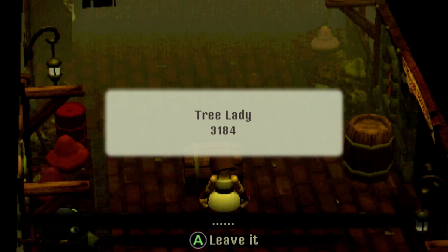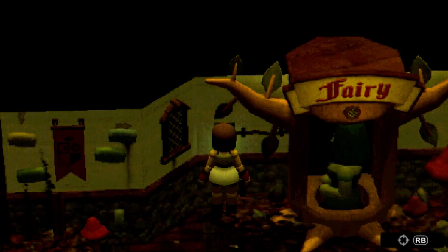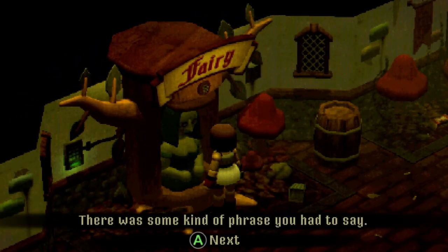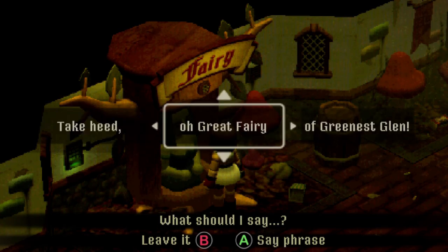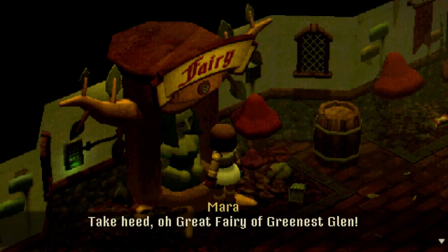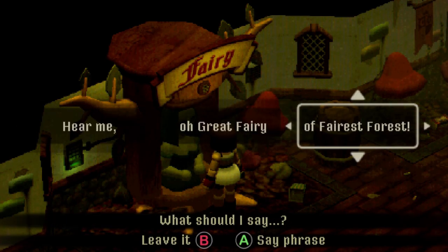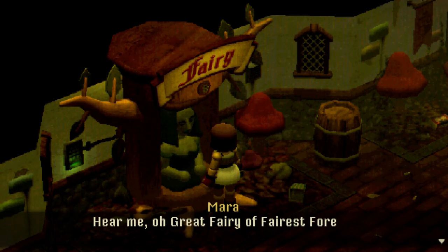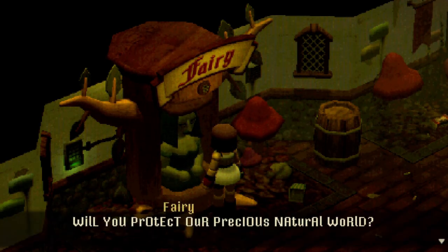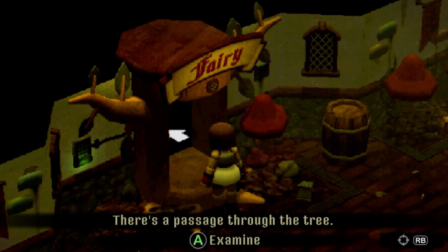Note on the floor - 'Tree lady: 3184.' Okay, 3184. I think I remember you have to talk to her - there was some kind of phrase you had to say. 'Oh great fairy of the fairy forest, hear me.' Welcome, child. 'Will you protect our precious natural world?' Yeah! Okay, let's go see what's popping.